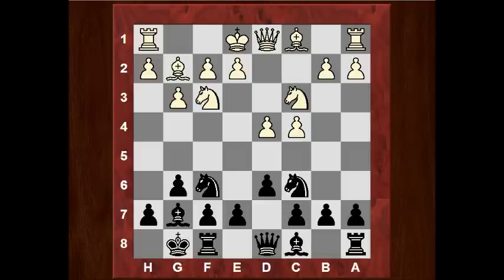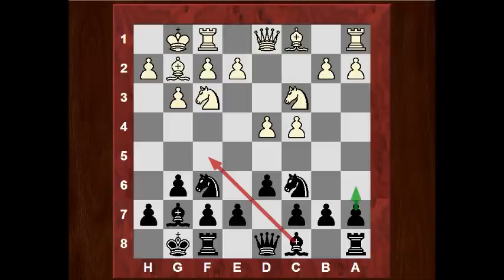Now Fischer plays Nc6. Often Nbd7 is almost just as popular — a statistically popular alternative on my Live Book. So Nbd7 with the idea of e5, but Nc6 has also been played very frequently: 3085 games for Nc6, 3027 for Nbd7. So Nc6 is played here, then white castles, but the most common plan in this position is actually a6 — the idea of a6 and then Rb8 and b5, where the knights often help torture the c4 pawn.